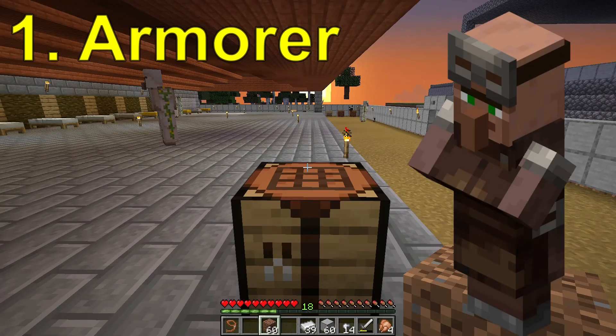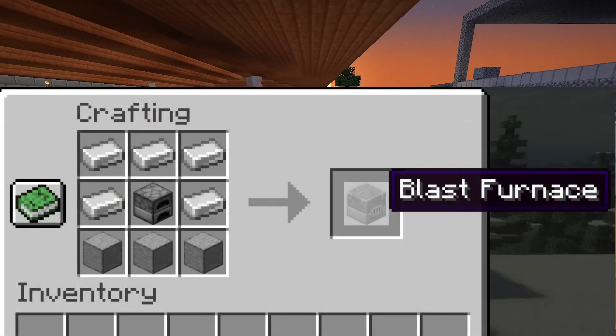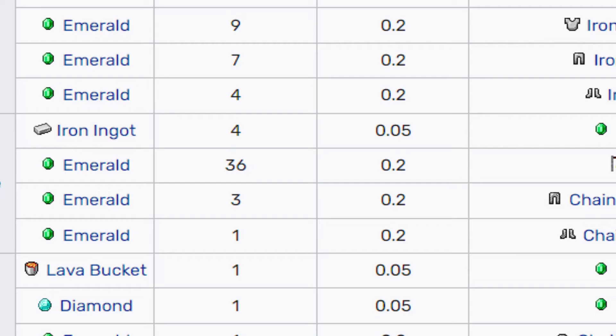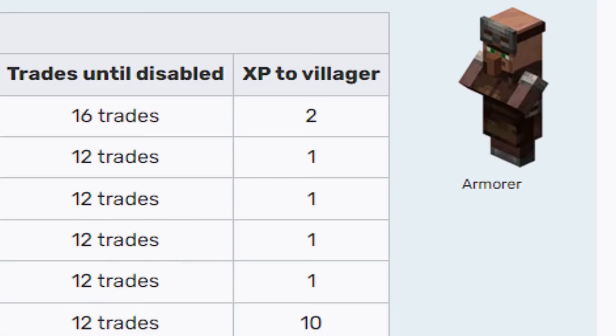Our first trader is the armorer, but he wants a blast furnace. If we give them a blast furnace, then in the beginning we give them coal and then we give them emeralds and some armor. In the beginning we give them a little iron, then a lava bucket, and they give us emeralds.